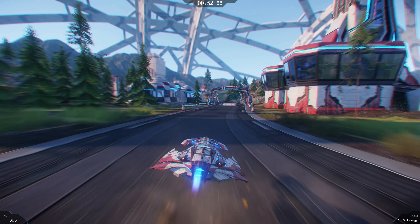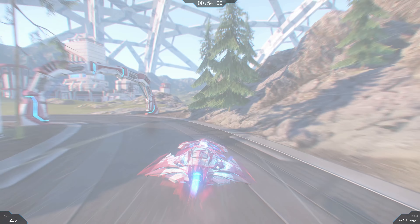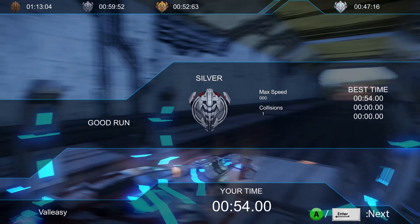Let's check out the boost on this. So you hold down A to boost. I collided once, max speed zero — I was not going zero. I only got a silver. Okay, so I can go on to the next track. Let's head on to the next track.